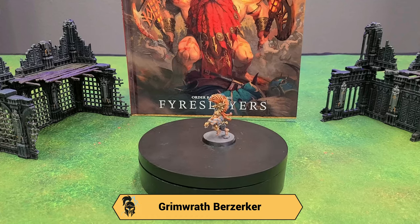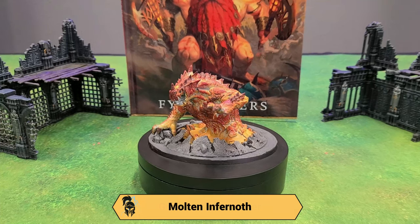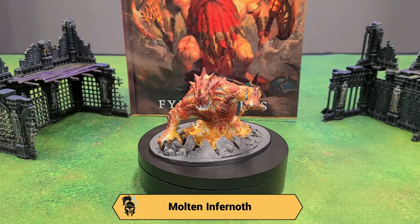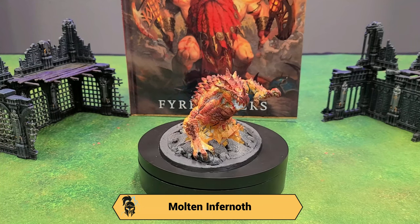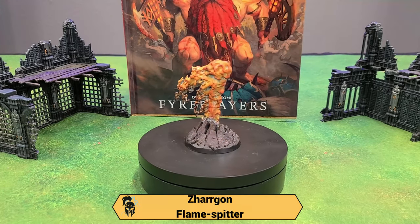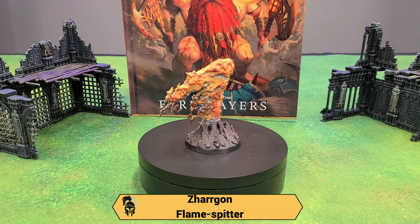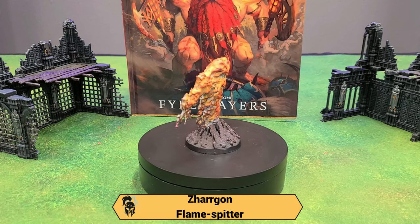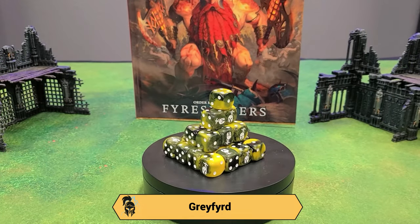I have another unit of Hearthguard with Pole Axes — they can do mortals, two mortals on sixes. Both Hearthguard units get a four-up ward if they're standing next to a hero. Next is the Grimwrath Berserker — a great little hero with a relic Magmadroth Ale, so he can double his attack characteristic, and he gets to fight twice. We also have the Molten Infernoth — he moves 2D6 and does mortals to everything within three inches. And Zargrom the Flamespitter does long-range mortals at 24-inch range from the back.